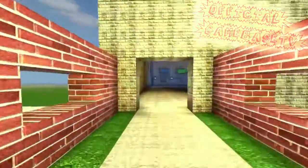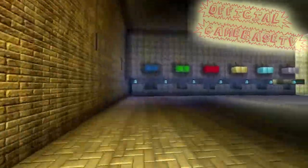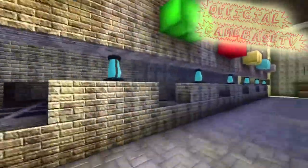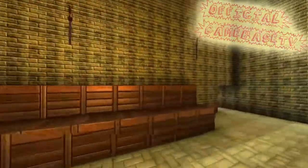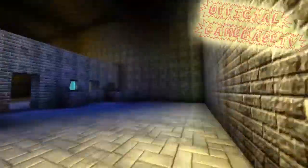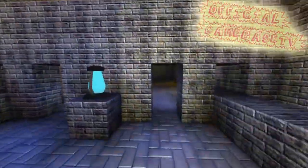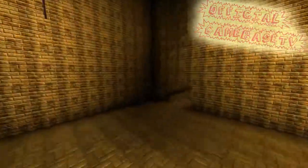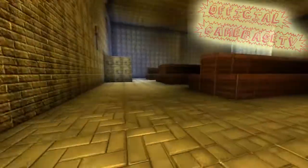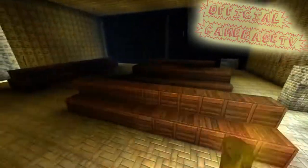We're gonna start off here with Official Game Based TV, who has created his own airport. We start at the terminal where you can hand in your luggage, and then we go over to the security gates — of course you don't want any terrorists on your plane. He even has his own waiting room, because everybody knows when you take the plane you always have to wait for ages.